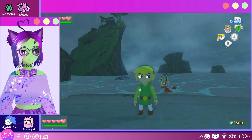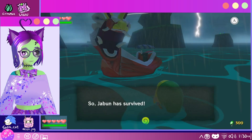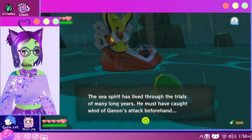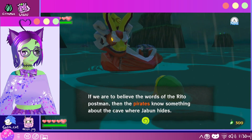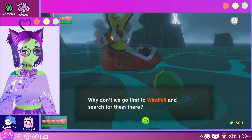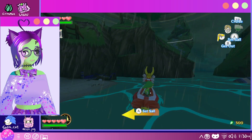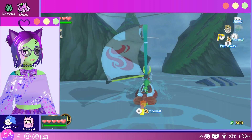Alright, well, it's time to head back to Windfall. Jaboon has survived. The sea spirit has lived through trials of many long years — he must have caught wind of Ganon's attack beforehand. If we are to believe the words of the postman, then the pirates know something about the cave where Jaboon hides. Why don't we go to Windfall and search for them there? Alright, Windfall it is — that one, so this direction we go.